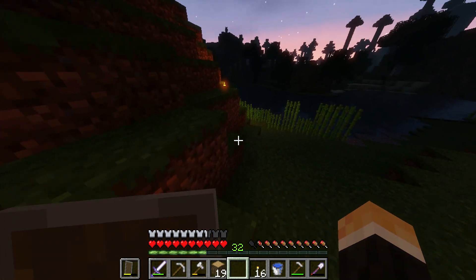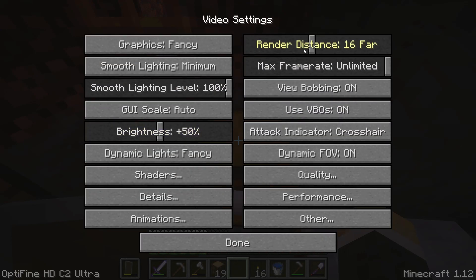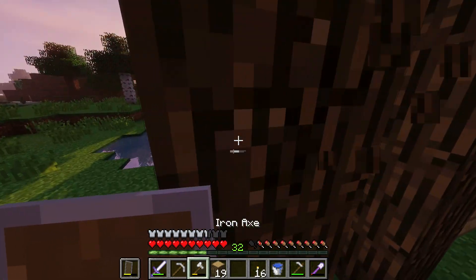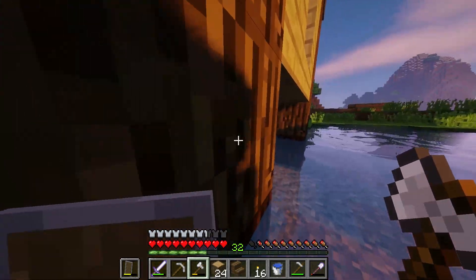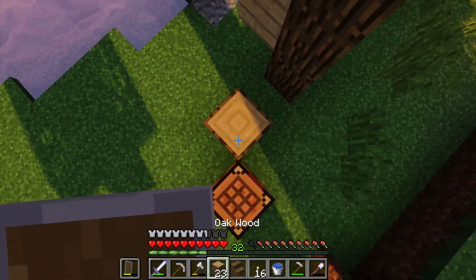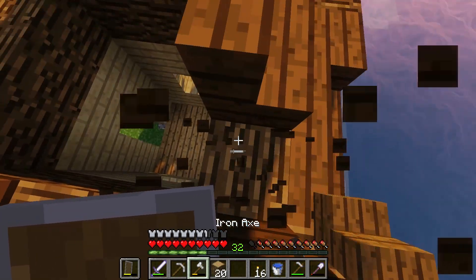I'm a little worried about getting attacked at night so let's jump into bed. I may have to turn down a few settings because we're starting to lag a bit. Let's move the render distance down to 12 - that was a huge frame boost! I don't know why we're lagging because when I first started this world we didn't have any lag. I know that the more you explore and build, the world takes up more space.